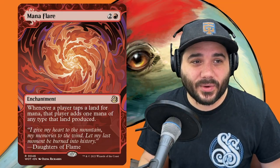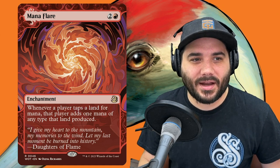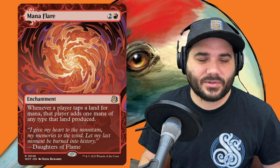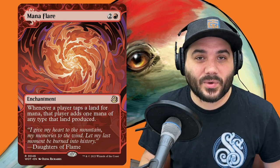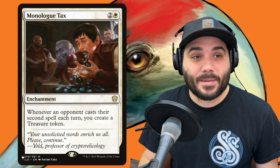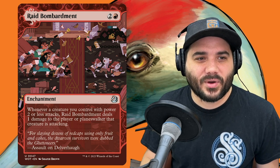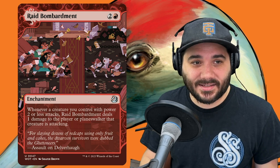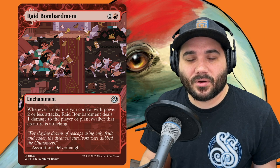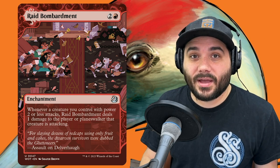Next, Mana Flare — 2 and a red. Whenever a player taps a land for mana, that player adds 1 mana of any type that land produced. This affects the whole table, so it gives some advantage to the rest of the board — which is why this card is super cheap — but it's going to be beneficial for us as well. Next, Monologue Tax — 2 and a white. When an opponent casts their second spell each turn, create a treasure token. And Raid Bombardment — 2 and a red. Whenever a creature you control with power 2 or less attacks, Raid Bombardment deals 1 damage to that player or planeswalker being attacked.